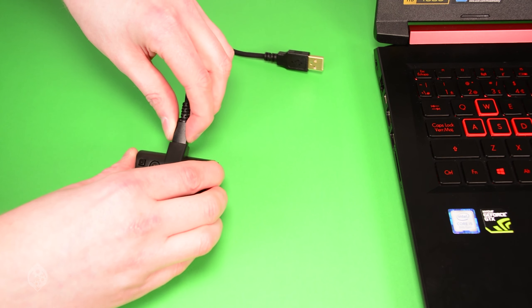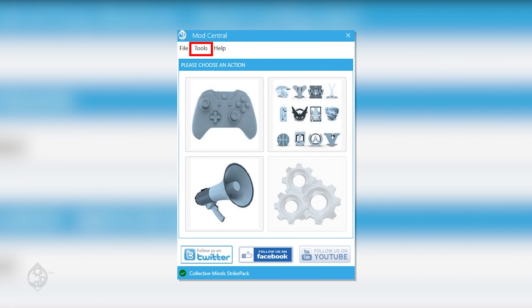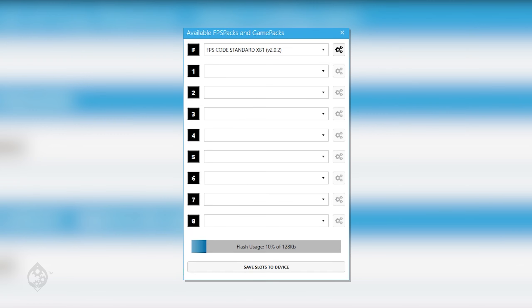First, plug your Strike Pack into a PC with the Mod Central software installed. Click Tools, then click Factory Reset. Now close and restart Mod Central. You can then proceed to set up your Strike Pack again.